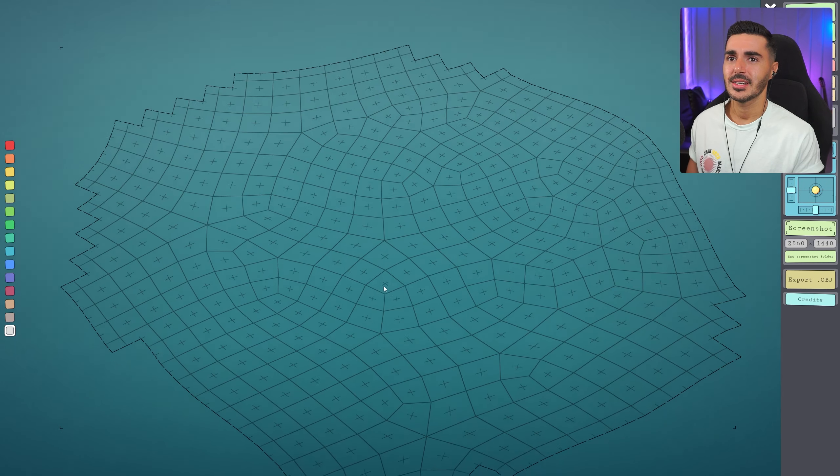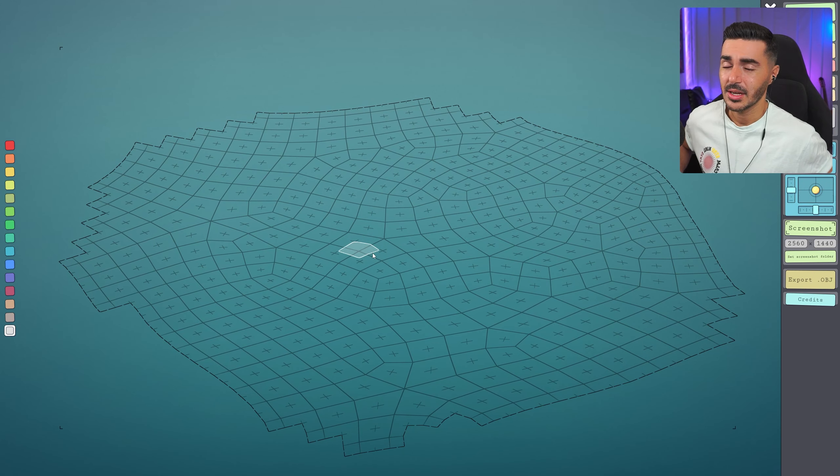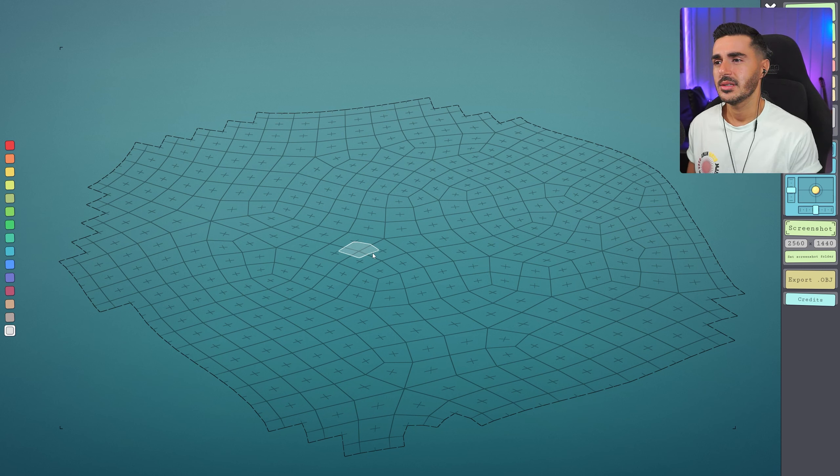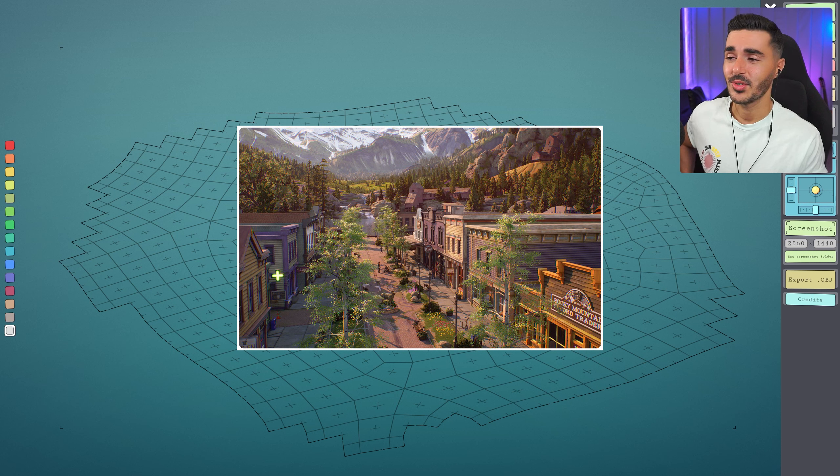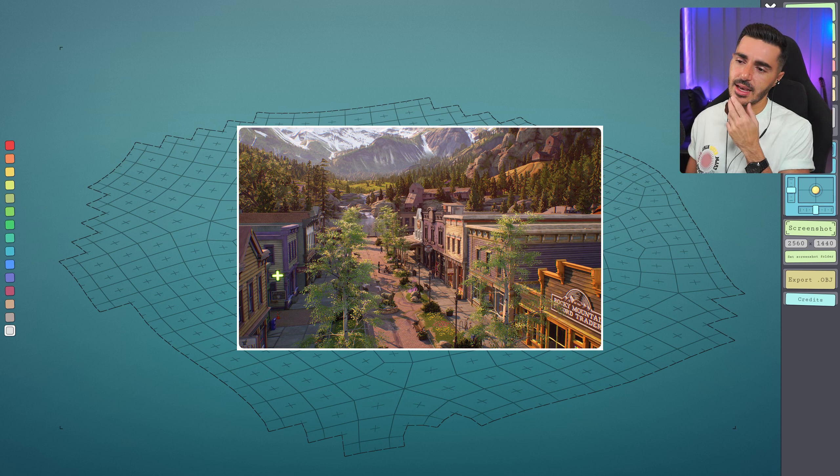This next build should be a bit faster because it shouldn't be as complicated. I'm going to try building Heaven Springs from Life is Strange: True Colors. It has a main street with many shops to the right and to the left — including Steph's record store — and it's very colorful. Every store is a different color, so we'll use many more colors this time.